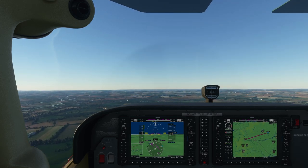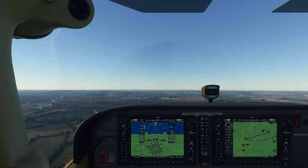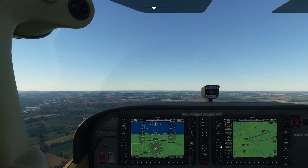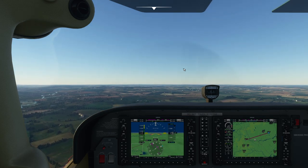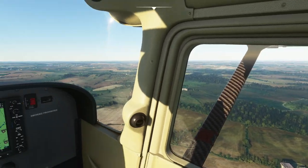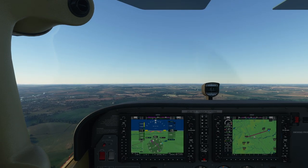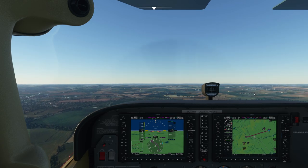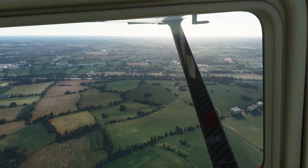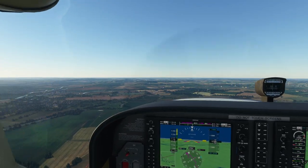Let's see, where are we? I think that's Althorp House way over to the right. They're heading out towards my village, actually. I'm just trying to spin around to see what I can spot. There are some windmills to the right. Off our left wing is the M1 — we're at Junction 16. I love the fact that you could identify that. I could probably do that for my home state, but that's pretty slick.